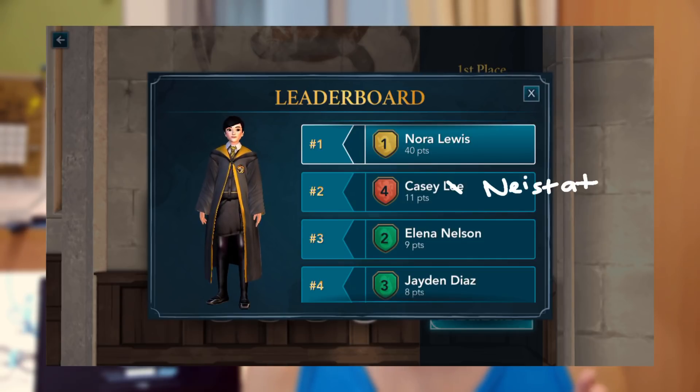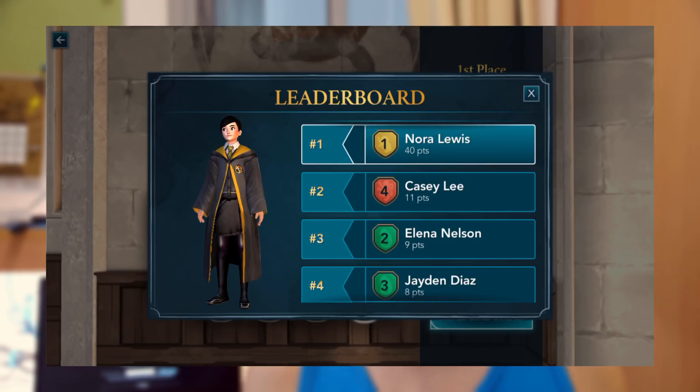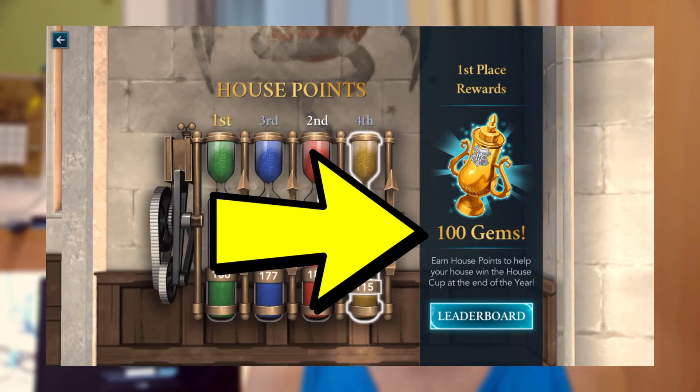You will definitely be number one no matter what house you're in. As long as you play a couple of chapters, you will be number one and stay number one. Getting first place will award you 100 gems, which I'll be talking about in just a bit.